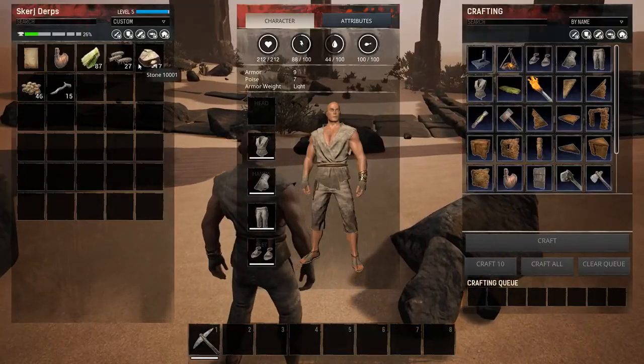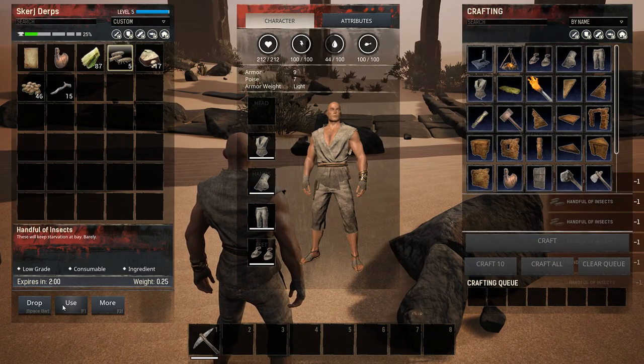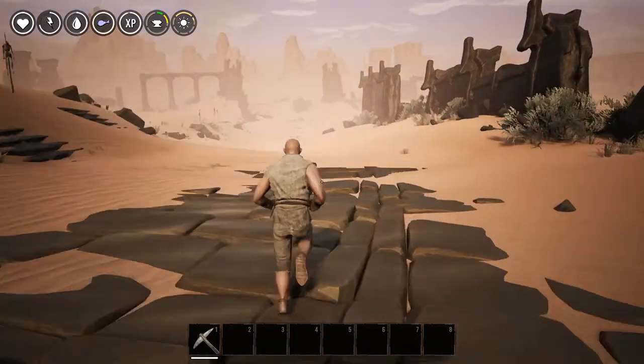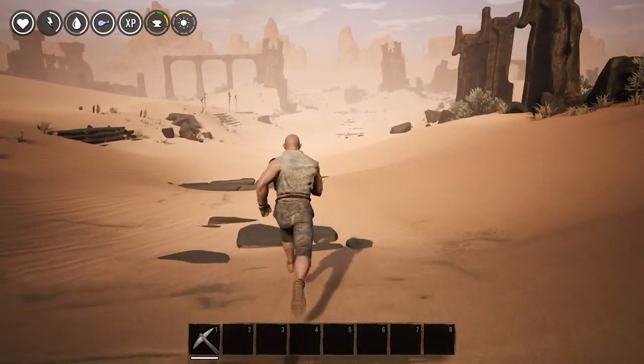Seems like I'm getting a lot of bugs here to eat. Stay up here because of the new thirst mechanic - or the new heat stroke mechanic - as you can see there's a new sun icon there next to my health bar. Let's show the weight.